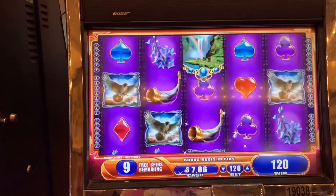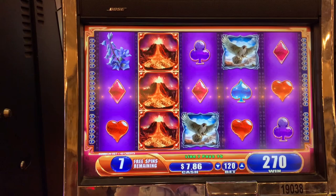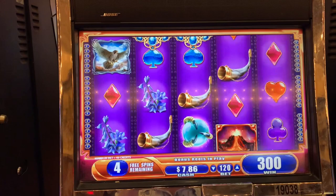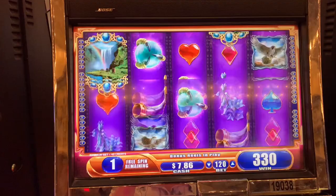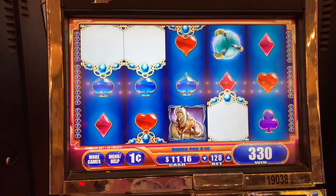Oh no no no. Get those girls — retrigger. There are our stacked wilds. Diamonds. Bring out the girls. Last spin. Well, we never had the girls in the front a single time. Ouch, that hurts.